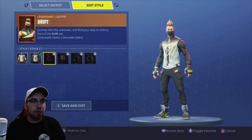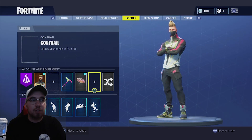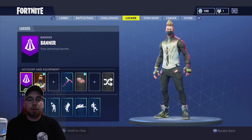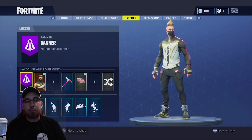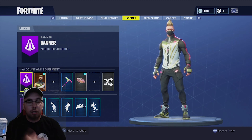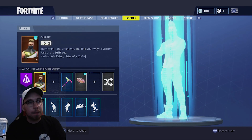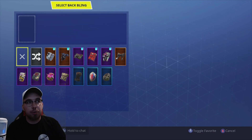I'm obviously gonna go with this skin. No back bling, no contrail, cause I don't have any that fit. But yeah, I hope this is a useful video for you guys. If you have any questions, like if it doesn't work, just comment down below and let me know. Really that's honestly the only thing — just swapping between none and random back bling, tapping A the entire time while you're doing it.